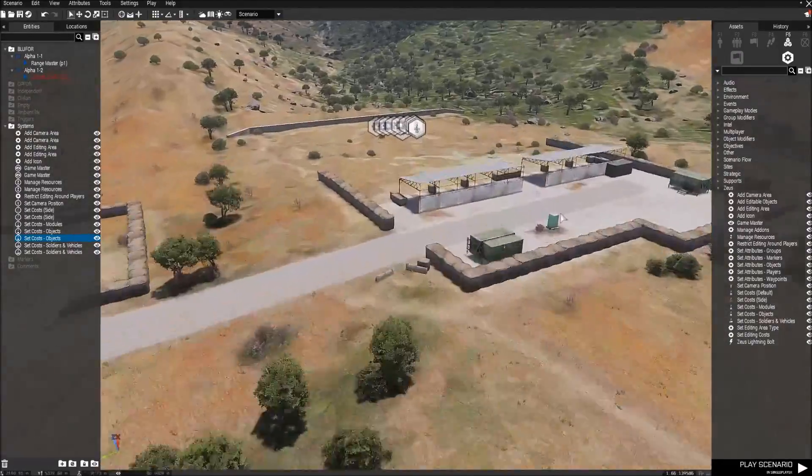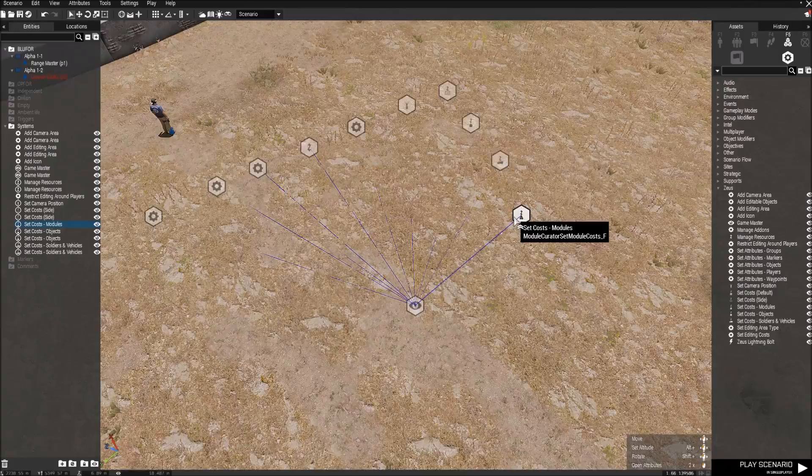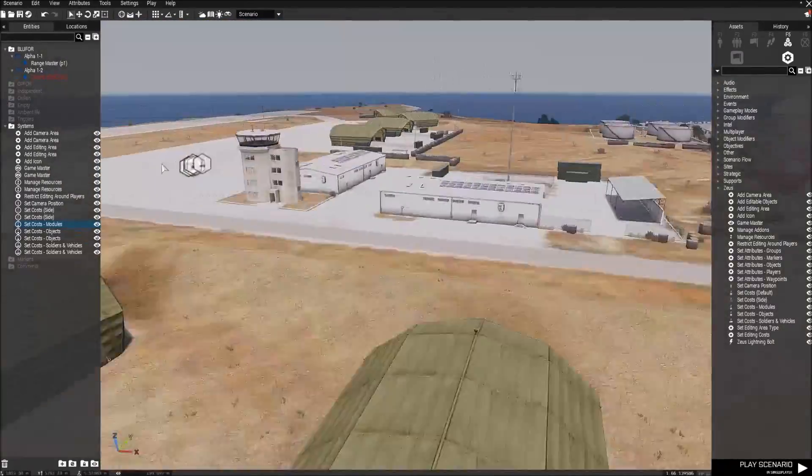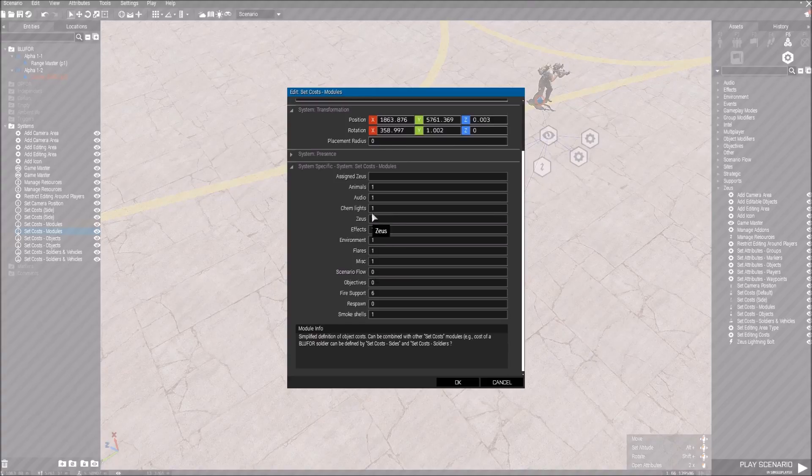After that, we'll be looking at Set Cost Modules — it's not much different from the other two; it's basically the same.